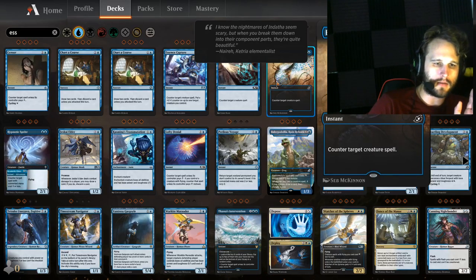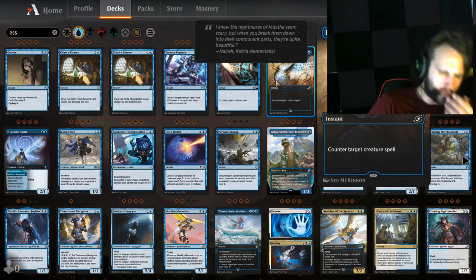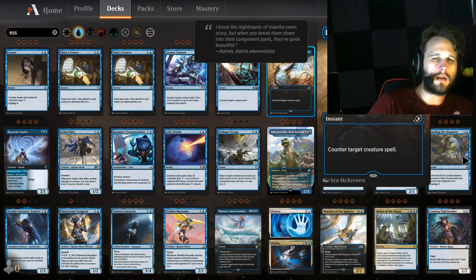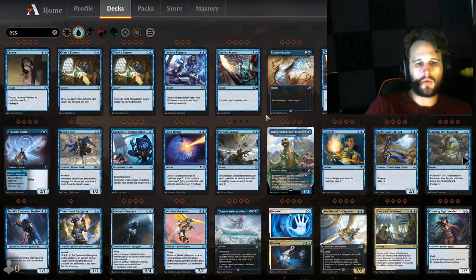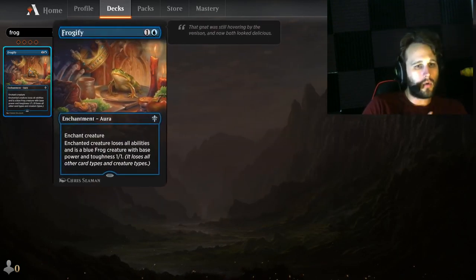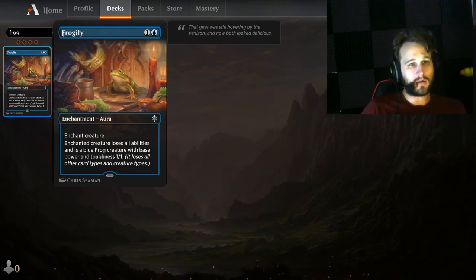Essence Scatter — two-mana counter target creature spell. You sideboard this in against Gruul, you sideboard it in against Mono White. I think you do sideboard it in against Red as well — actually, maybe not. I think you need more reactive stuff against Red. But there are quite a few matchups you could sideboard it in against. The meta isn't entirely favored in Essence Scatter's direction right now, but it could be completely viable.